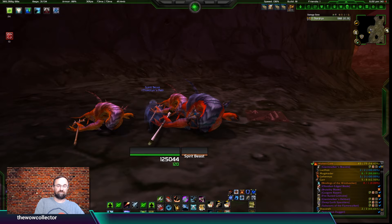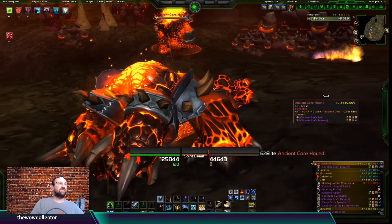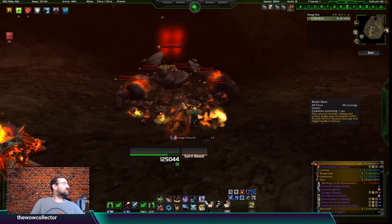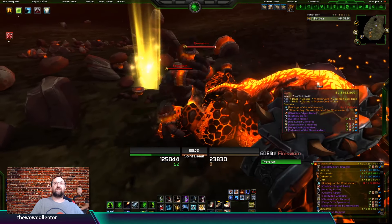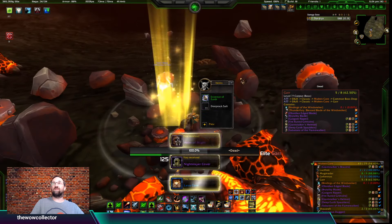There are a couple of random pauses in my run through this one. Moving on to Garr, the fourth boss - we get the Night Slayer Cover, which is the rogue helmet, the Helm of Might again for the warrior, and a Quick Strike Ring.